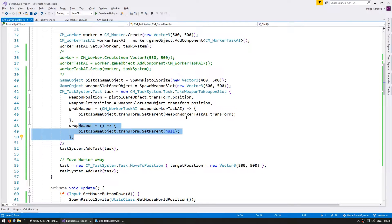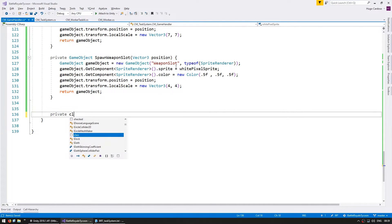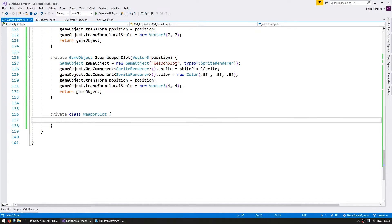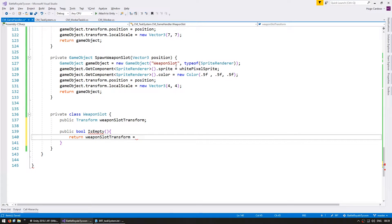So now that this complex task is working, let's validate the task before executing it. The thing we want to check is if the weapon slot is actually available before we execute that task. In order to do that, let's make a simple weapon slot class. Let's go all the way down here and make a private class WeaponSlot — this will simply be a very simple object just to keep track of when the weapon slot is empty and when it is occupied.